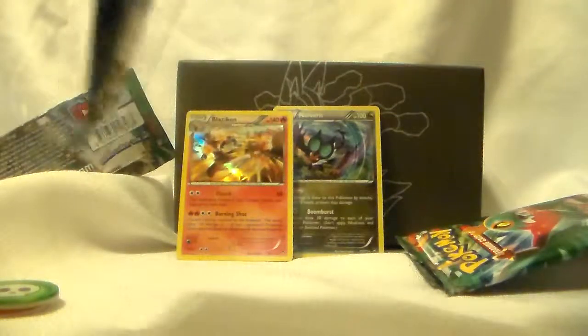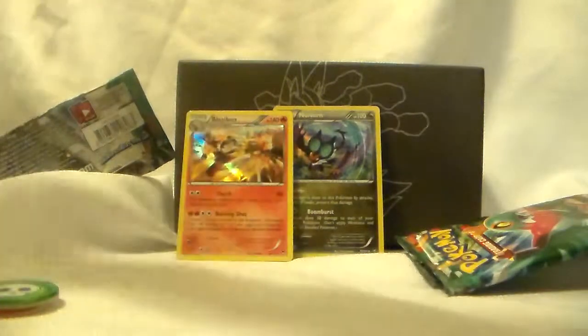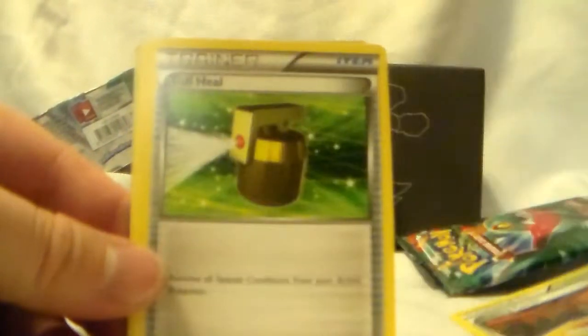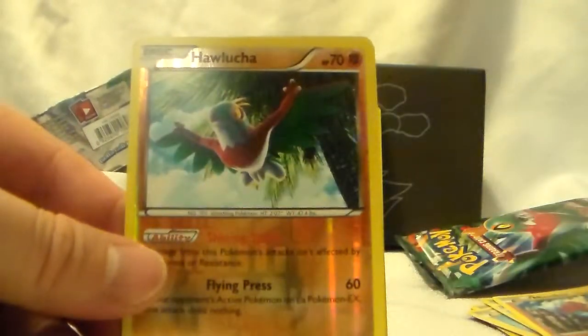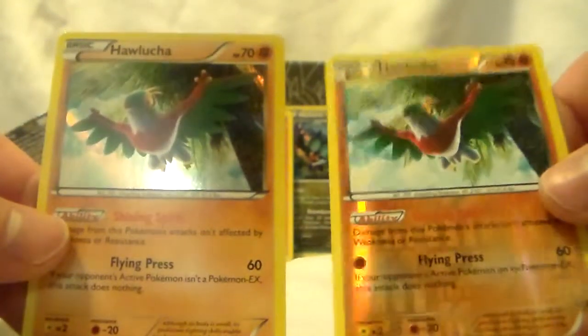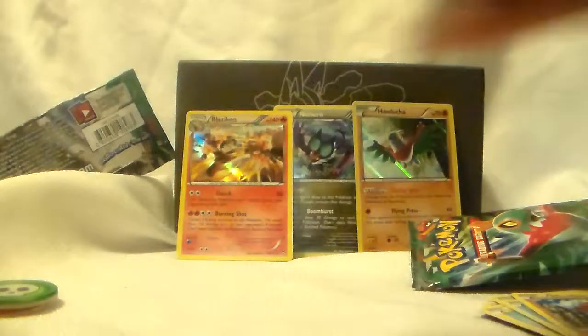Pack number six. We've got Hitmonlee, Training Center, Foal here, Clefairy, Pikachu, Magmar, Clauncher, Munna, Holo Launcher — ooh, that's kind of cool — the reverse and then the Holo Launcher.